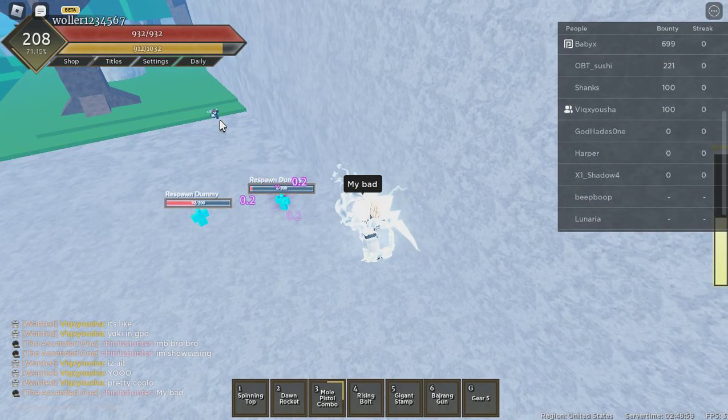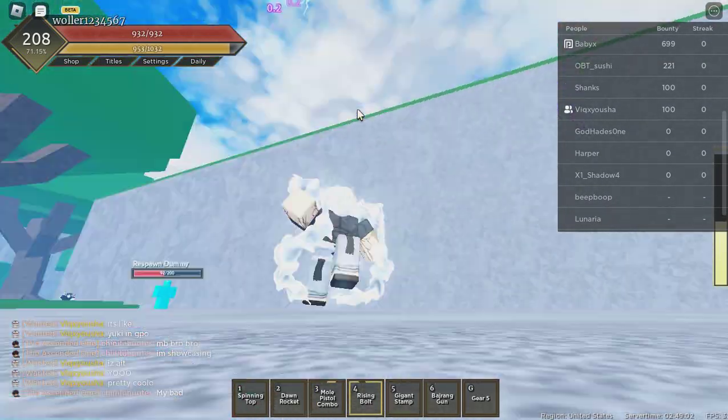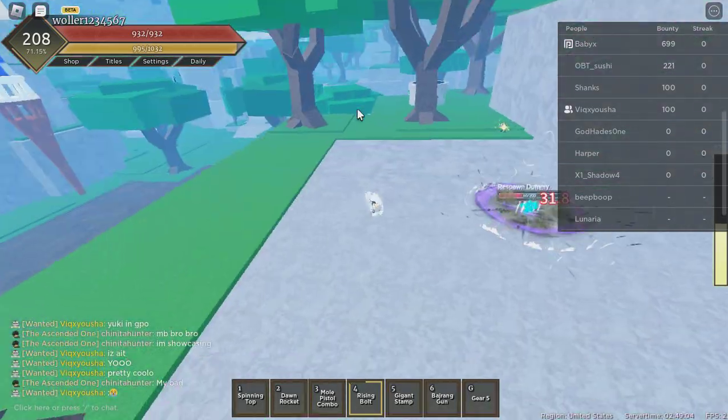Alright, next move is Rising Bolt. It's like the Kaminari one. Just like this — gets you into a pistol and you'll still be flying at the top.